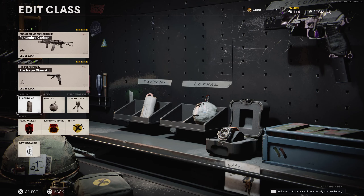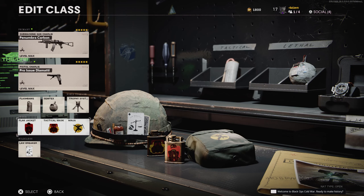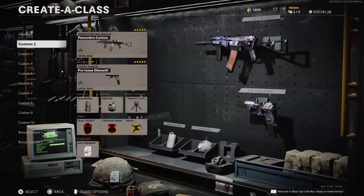The attachments for the Diamati are the same, so I'm just going to go ahead and show you the perks. The perks are going to be a little bit different — we're going to be using Flak Jacket, but instead of Scavenger as the blue perk, we will be using Tactical Mask and Ninja.